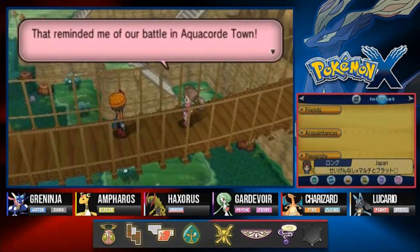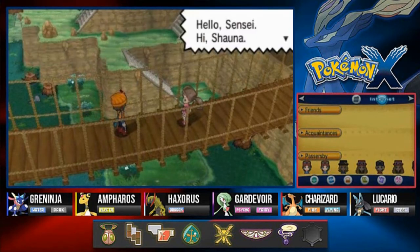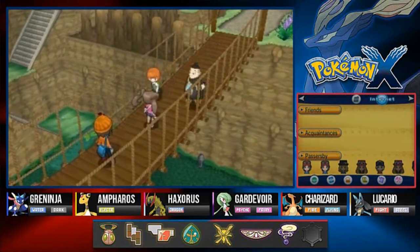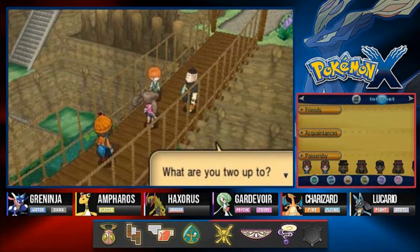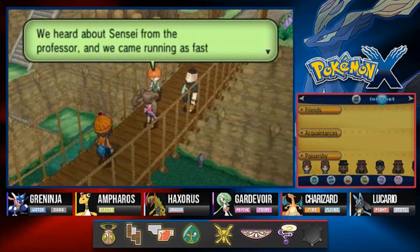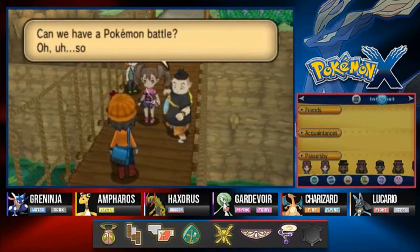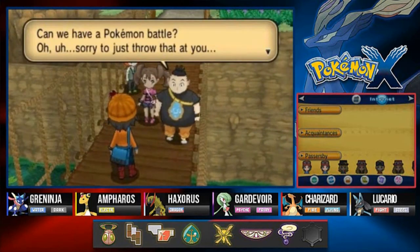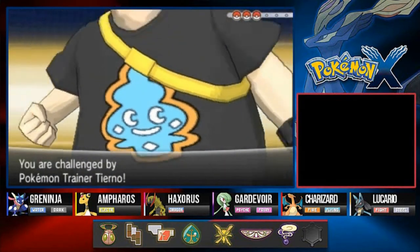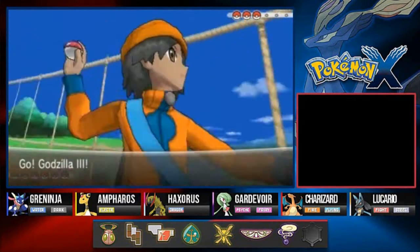Hello Sensei! Hi Shauna! Oh shoot - it's the Power Rangers. What are you two up to? We heard about Sensei from the Professor and came running as fast as we could. Can we have a Pokemon battle? The Yellow Ranger wants to battle - it's Tierno! He's got the Eye of the Tiger and he's got himself a Talonflame.